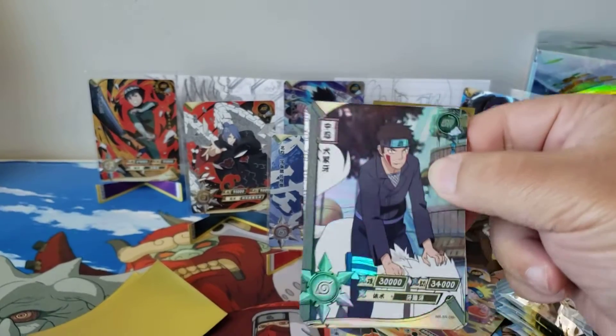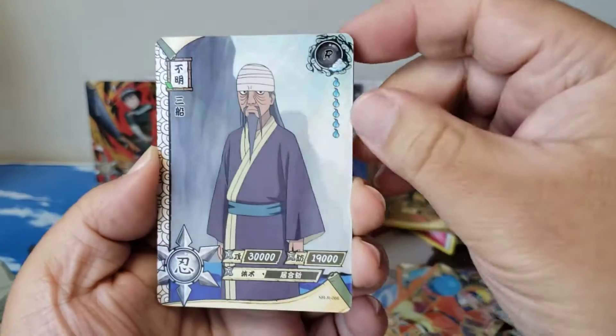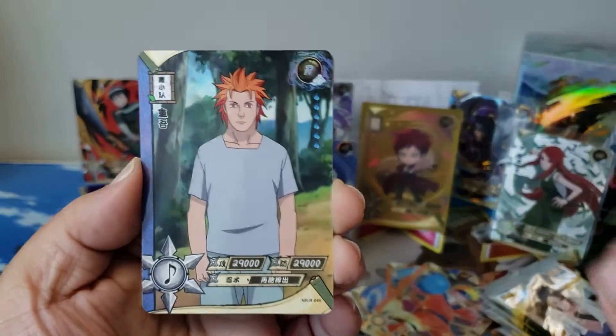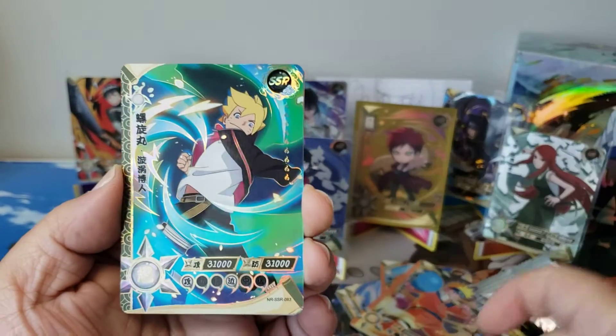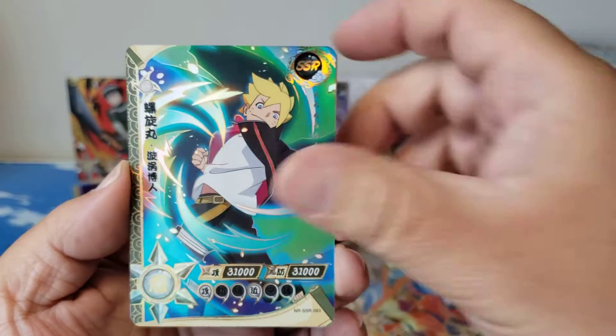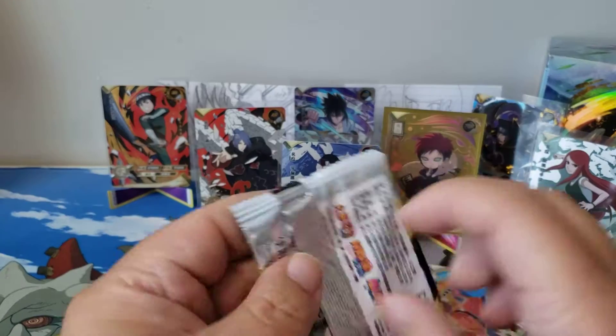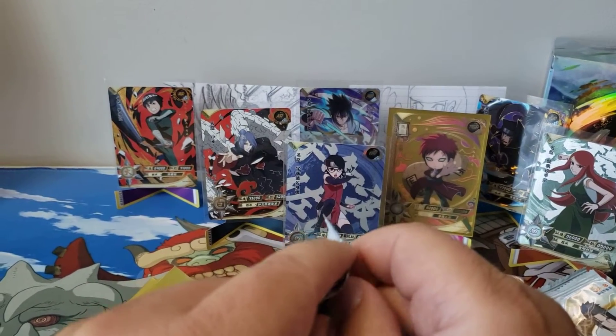Let me know if you guys are enjoying the videos — I am having so much fun opening these cards up. Jugo! Look at this. And his apple head — that's awesome. And we got his dad, that's cool. That's one of the things I like about Naruto as well — it's a generational show, you know what I mean?